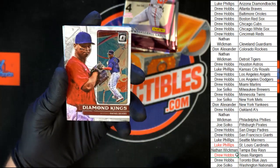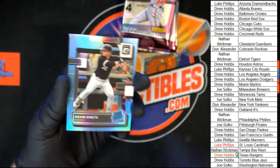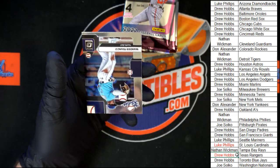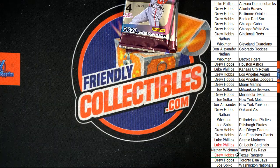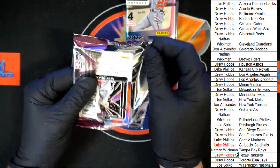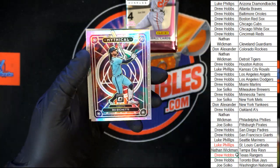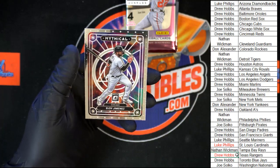Up next: Devers Diamond Kings, Lodolo Rated Rookie. Sheets for the White Sox going to Drew H, 14 of 50 — very nice. Behind that Franco Rookies going to Tampa Bay, Nathan W. Luke Williams Rated Rookie going to Miami, Mazeka Rated Rookie for New York, Boba Shet Mythical with that extra prism refractor, and the Imanes Mythical right behind that.